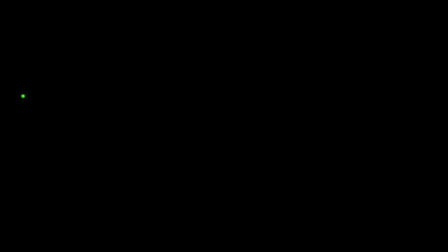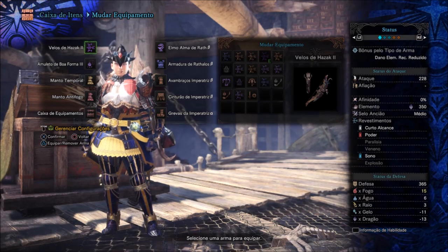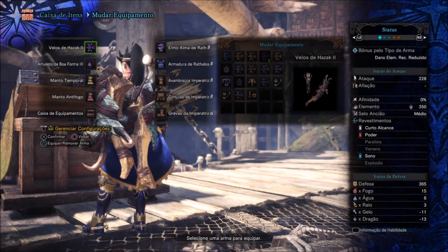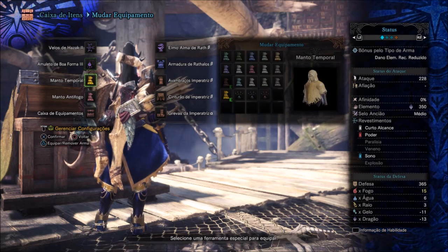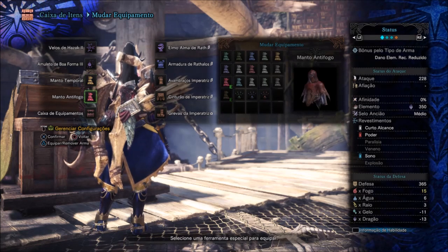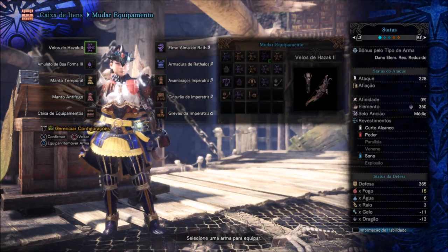Estamos utilizando aqui o arco Velos de Hazak 2. Amuleto de boa forma 3, Manto temporal e Antifogo — porque eu tava usando com outro monstro, mas é interessante utilizar outro manto no Valhazak. Então vamos ver como é que ficou essa build.